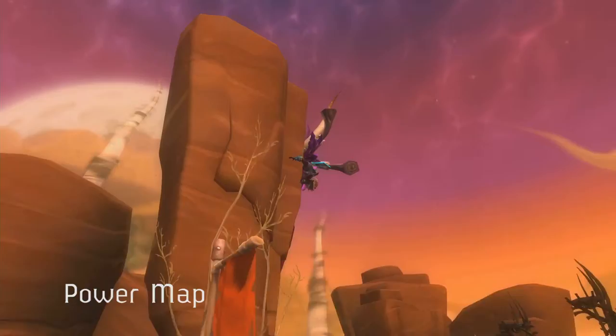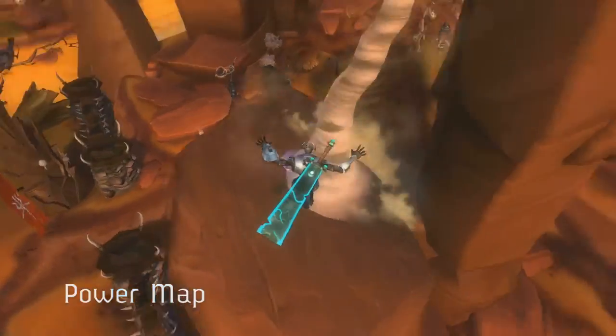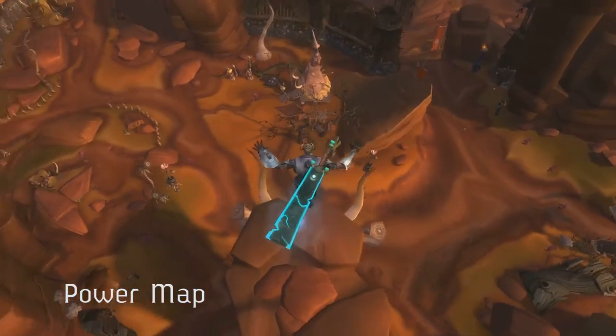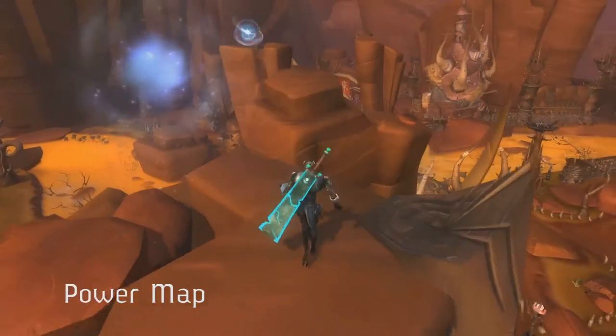Power Map is another movement-based mission. The Explorer is sent to track strange anomalies throughout the wilds of Nexus. Many of these missions have vertical components, and it's just a lot of fun.